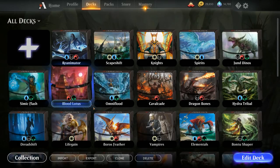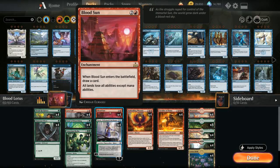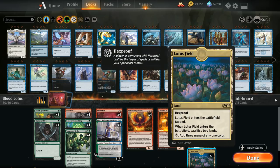Hello and welcome to another Magic Arena gameplay video. Today we're taking a look at a red-green deck called Blood Lotus as it tries to combine the three mana enchantment Blood Sun with the newly printed Lotus Field from M20.